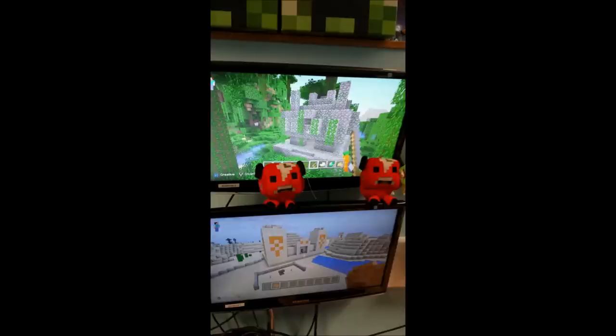Now on the bottom screen we have anvils - I'll explain that in a second - cobblestone walls, sand temples, and to the right there's a sand village. Also trading with villagers again, just signaling it - you'd be able to trade with villagers there.